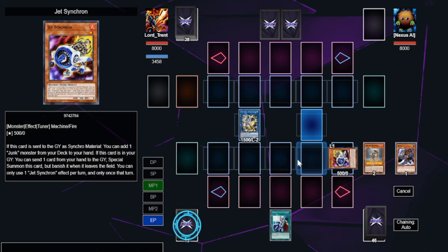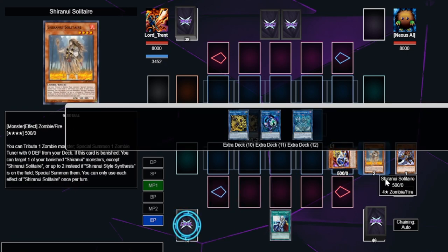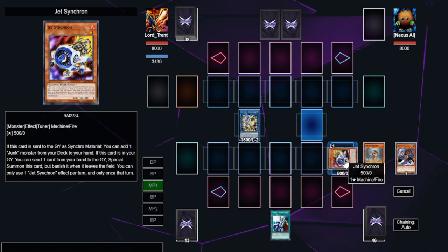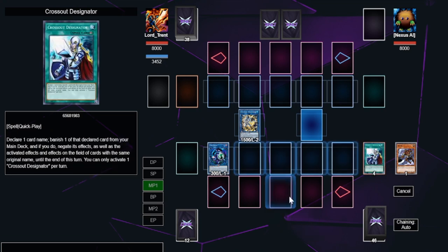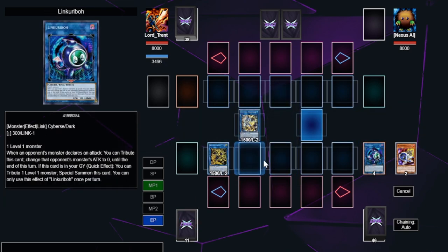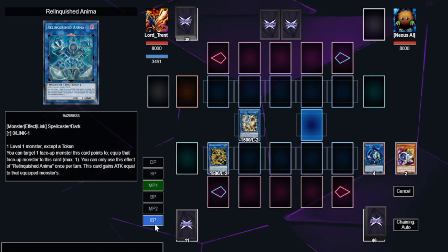We use those two to go into Crystron and activate its effect to special summon Jet Synchron. Jet Synchron just came off the banlist — it's a very strong card. It helps our deck a ton because it lets you discard, and you can almost one-card combo with it by normal summoning and linking it away. We're going to link away Jet Synchron, then activate its effect in the Graveyard, discarding a random card to bring it back. We then use these two to go into a copy of Dagda. This is our end board — it doesn't look great, but it's very impactful.